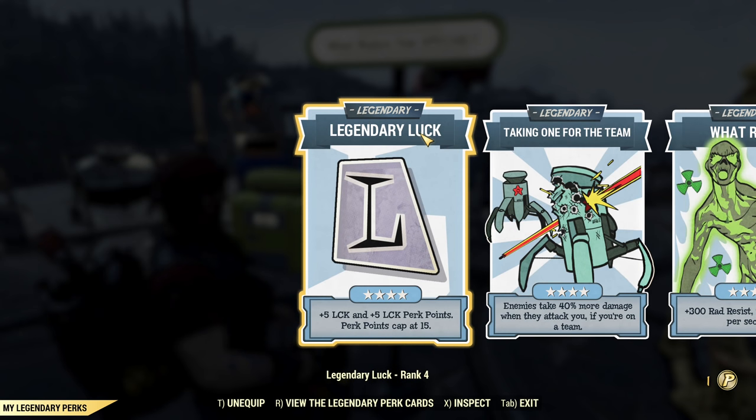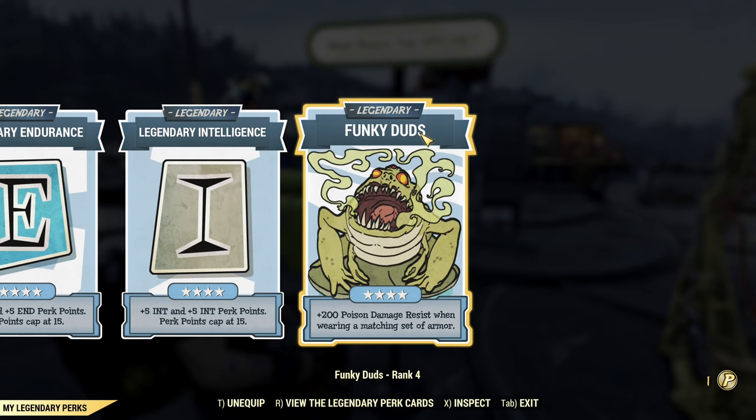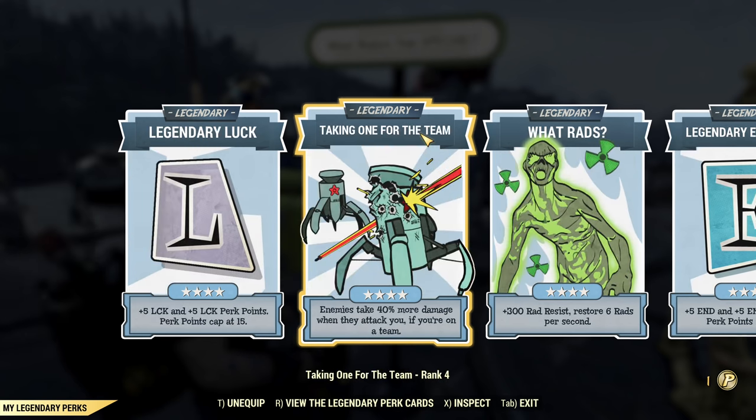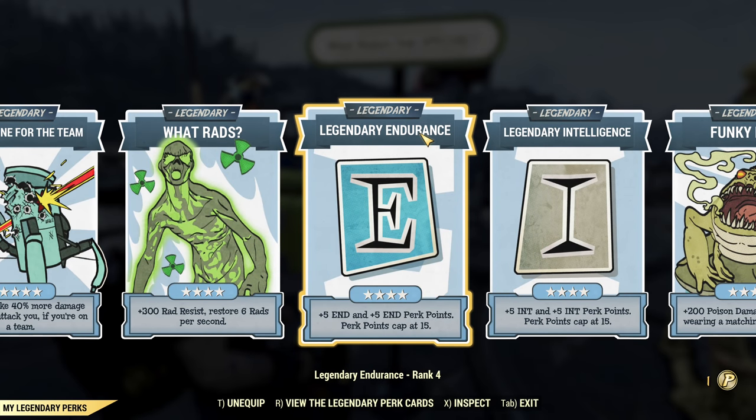If you don't have them all maxed out, what you can drop: Wattpad's is already good at rank 1 for this build, Funky Dots is already good at rank 1 for this build. You would probably need SPECIAL — in this particular build you can upgrade, taking One for the Team later. SPECIAL is more important. Legendary Luck, Endurance, and Intelligence should be your priority for upgrade. The other three are secondary.